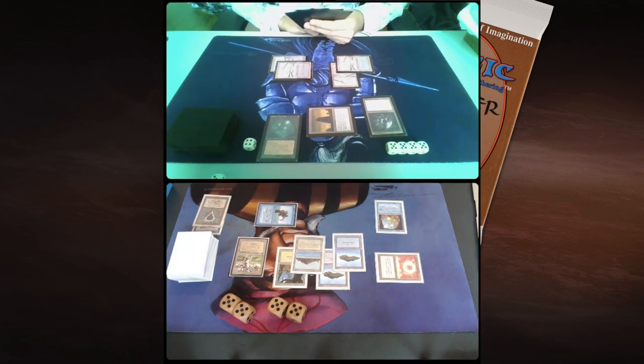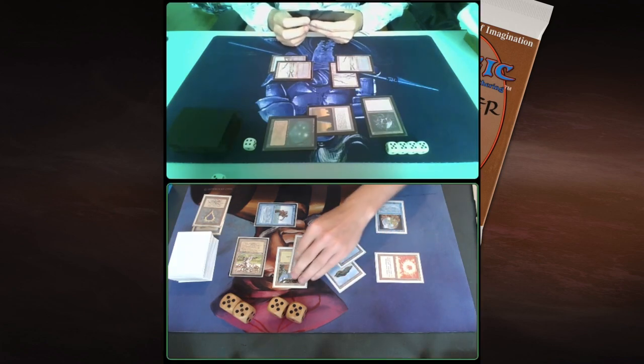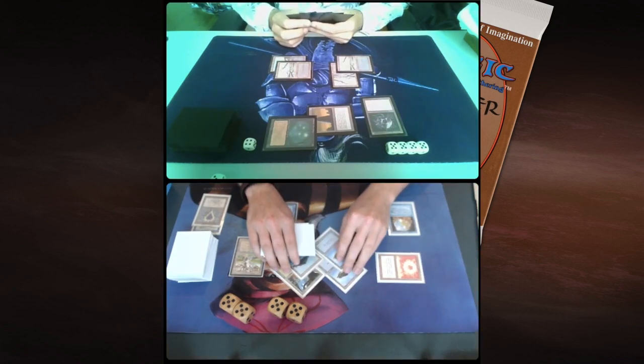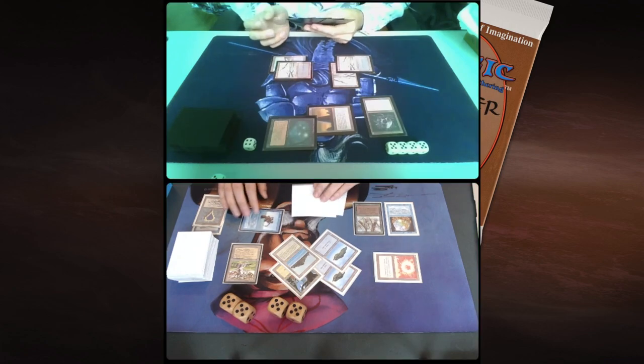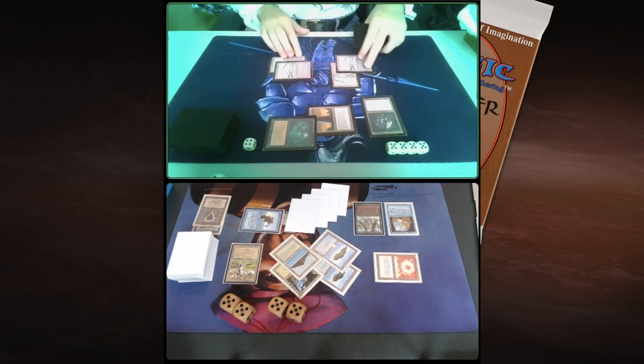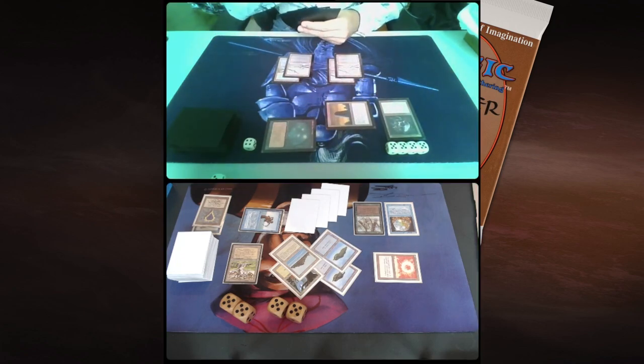There's a Pendelhaven. Do I have a Living Plane in hand? I could cast Living Plane. I am casting a Living Plane here. So that means all the lands in play are now 1/1 creatures. And I've got that Pendelhaven, so I can pump my 1/1s to 2/3s. The Basil Monolith, of course, doesn't untap — you have to pay 3 to untap it. And now we're in the upkeep of Robert, and he has to decide what to do.